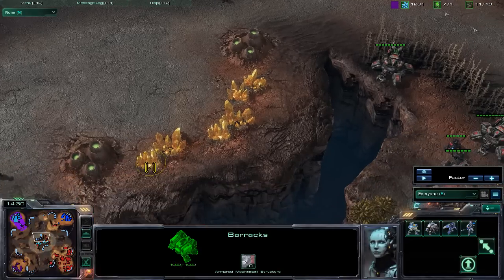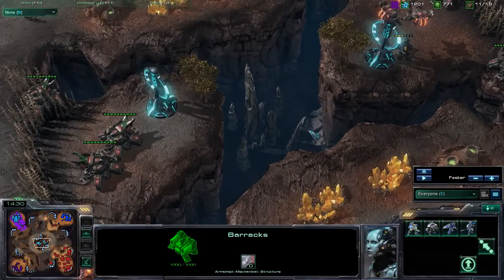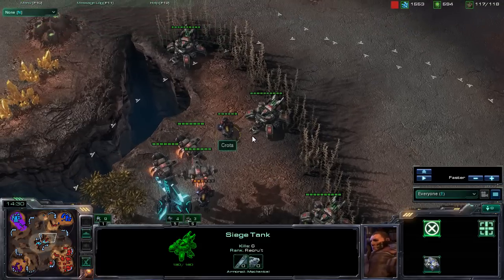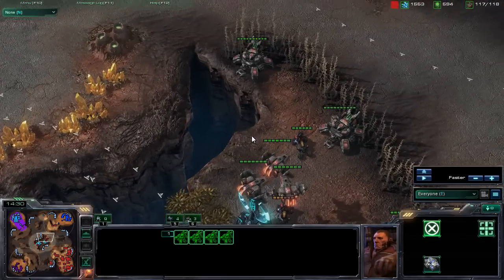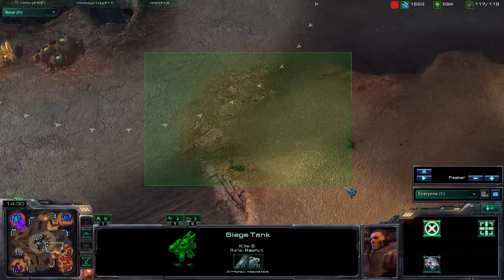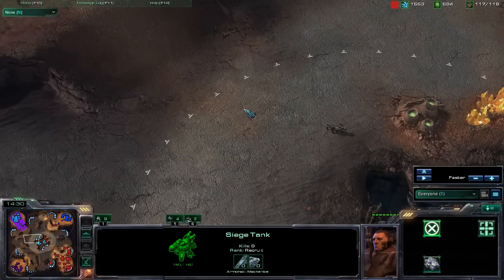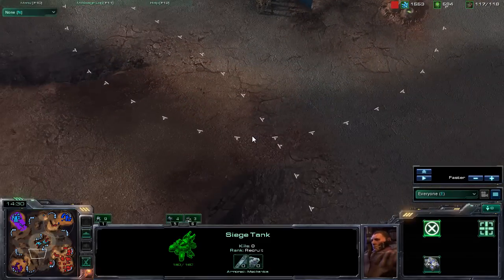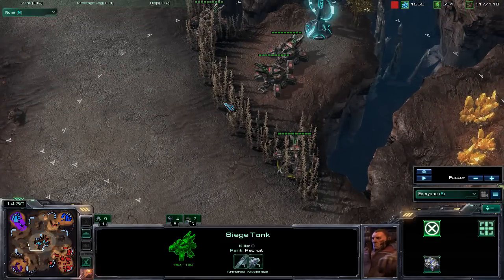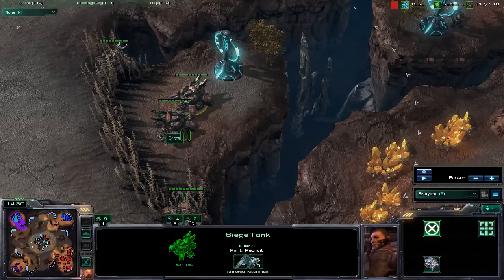This map is set on the Blisterine Sands tileset and I do like it. One concern I currently have is with the two center Xel'Naga watchtowers — the brush is actually a little different on the south side versus the north side. The north side appears to have a lot more brush coverage, and because of that a Terran's siege tank can actually blast up onto the ramp here and also get some of the ramp over here as well. On the other side of the map, your siege tanks are pretty far away from that ramp when trying to get into that brush. So there are some irregularities in terms of symmetry on this map.